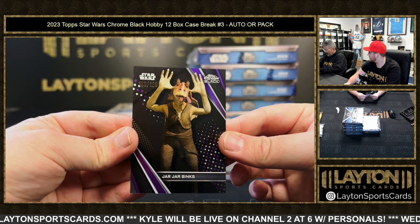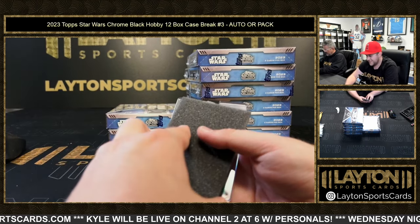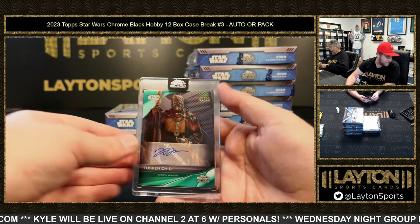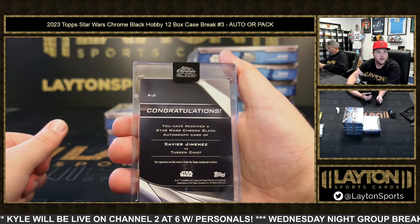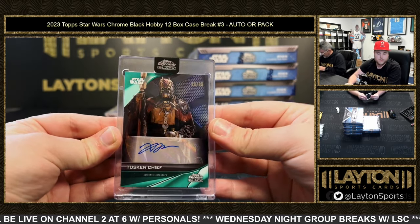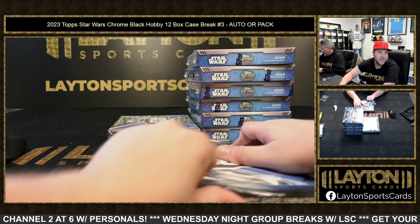What's your favorite character? Jack Porkins looks like Jake. Auto four — a green auto to 99 of Tuscan Chief. Javier Jimenez is Tuscan Chief on the green. Box five: pack five is Victor F, auto five is Mike I.